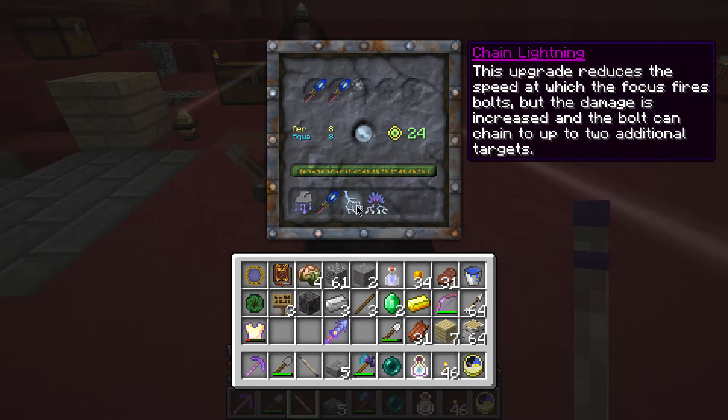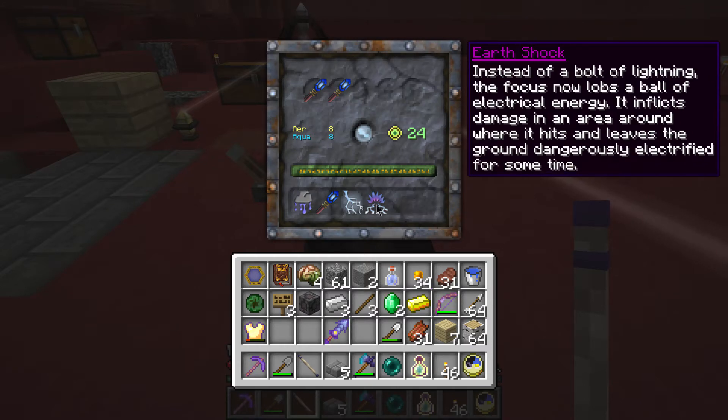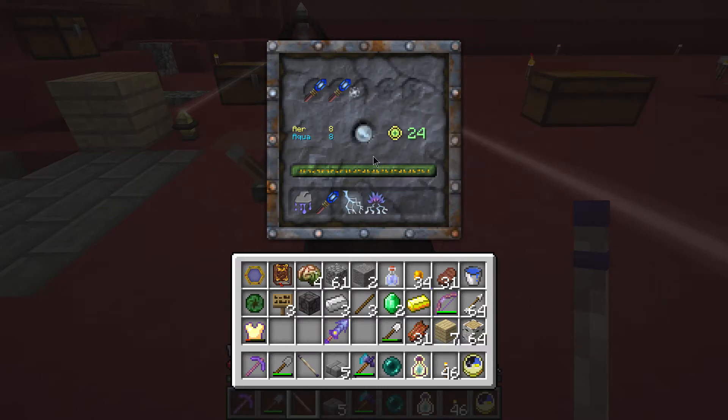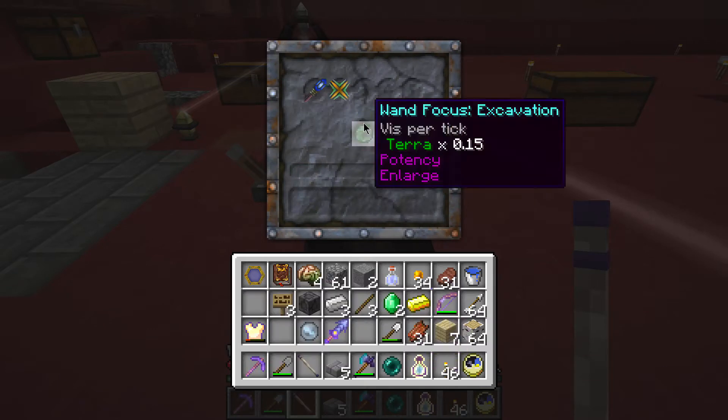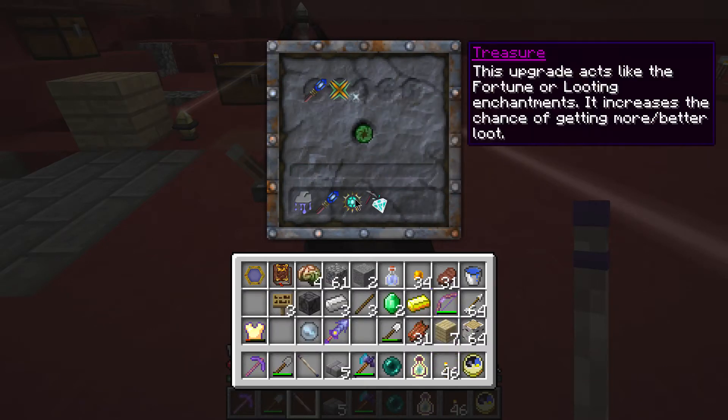Chain lightning: this upgrade reduces the speed at which the focus fires bolts, but the damage is increased and it can hit two additional targets. Earth shock: instead of a bolt of lightning, the focus now lobs a ball of electrical energy, inflicting damage in an area around where it hits and leaving the ground dangerously electrified for some time. Chain lightning is probably a bit better for me — it sounds cool. And we've got the excavation focus at level 2, whose special ability is a treasure effect, like fortune looting.